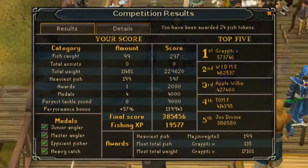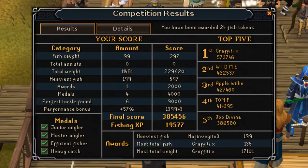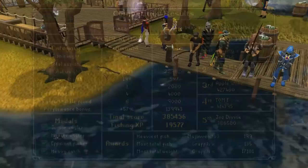First I want to explain the scoring system so the rest of the guide will be easier to understand. Each competition you can win awards, but these are pretty much pointless so I won't cover them. You get tokens each competition — one token for every four fish you catch — and these are used to purchase rewards. At any point you can only have a maximum of 2,000 tokens.